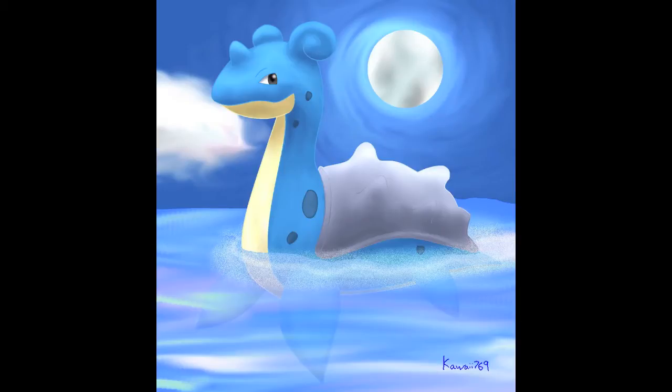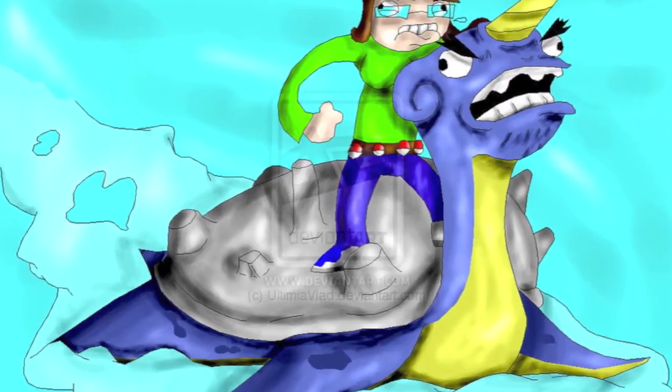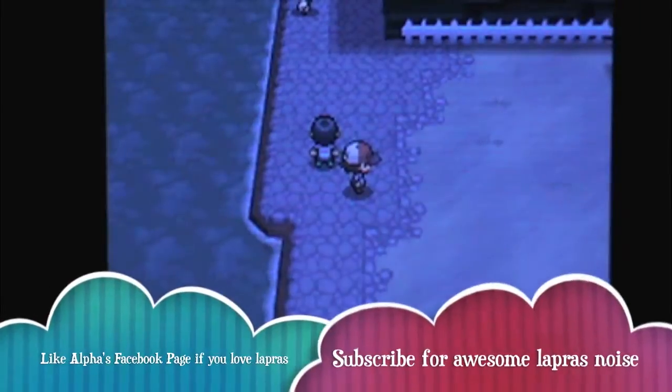It looks like a big giant turtle mixed with a Loch Ness monster. So yeah, this is Lapras, and I'm going to show you guys how to catch it. Okay, Alpha back. So, to catch Lapras, first you have to beat the Elite Four, which kind of sucks.